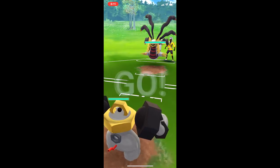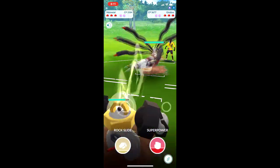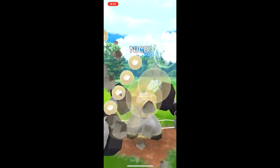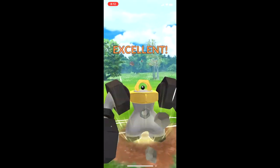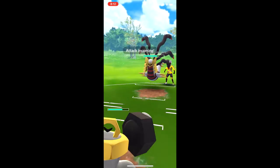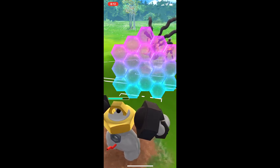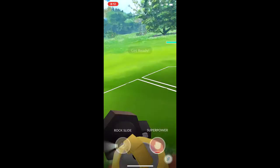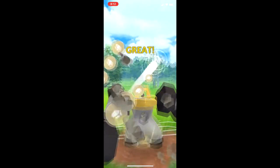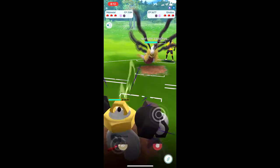All right, this is a pretty neutral matchup. I build up energy — I don't plan on using any Superpower because Giratina is a Ghost type and it wouldn't be very good to use Fighting moves. Predicting that these are Shadow Balls, which are pretty good to shield. I generally like to win the lead because it will dictate what Pokemon I can counter.